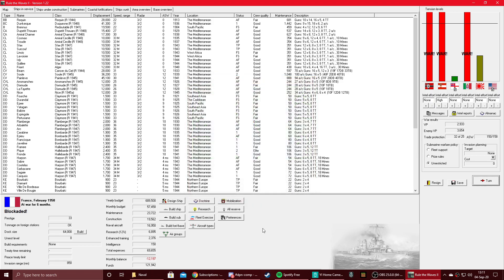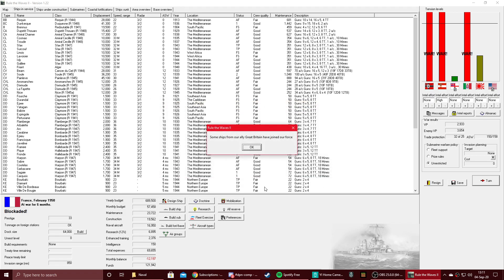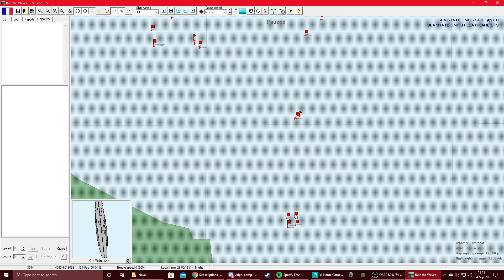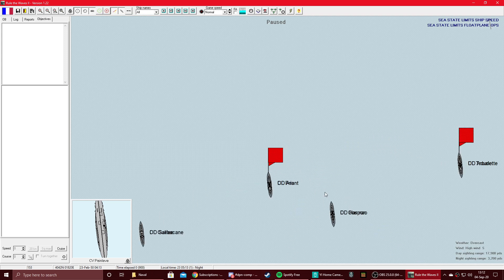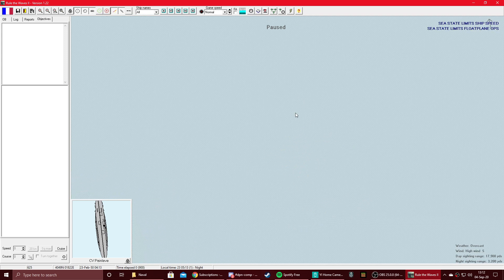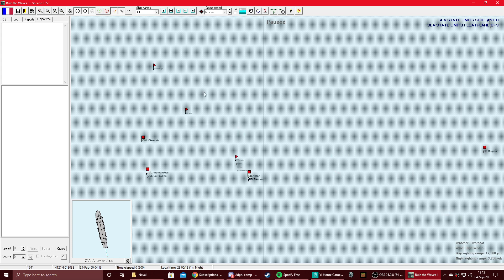Let's do what we can. Great Britain is helping us out. We have some ships overlapping with each other — we've got the Painliv and the Baron along with the Nice. We have the Anson and Renown, and also the Outer Manches up here along with the Dimud. And the Requin over here as well. This is an older design.